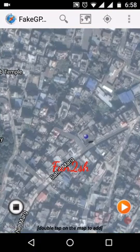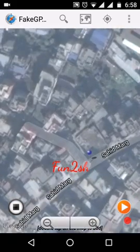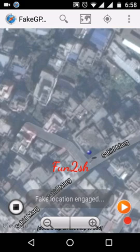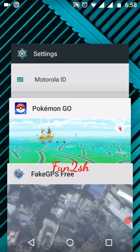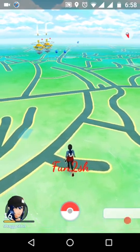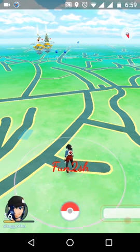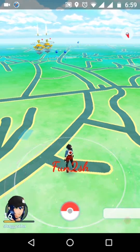To move, select the location where you want to move — use very small distances. For example, I was here and now I moved here; it's a very small distance. Click on 'I'm Moving' — it is working completely fine.